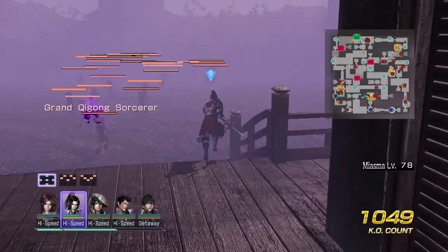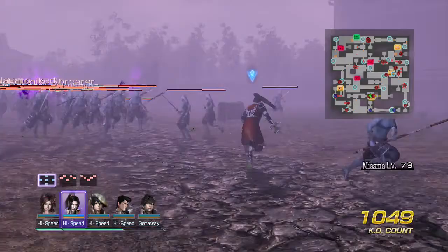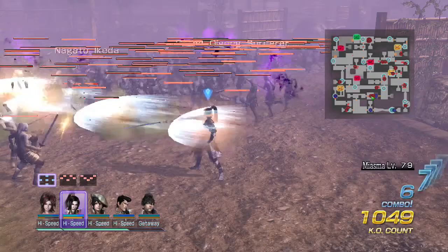Number 3: here we have Kojiro Sasuke, and he's here because he has five different combos to activate Osmosis and Absorption, which are the second, third, fourth, and fifth string combos, and just spamming Triangle on its own will also do the same.